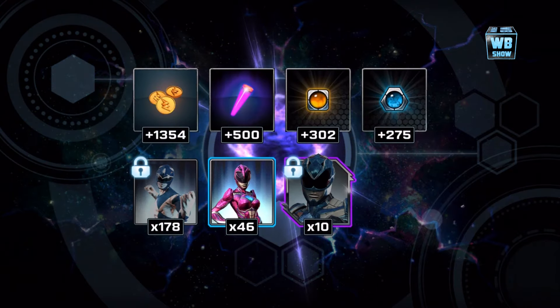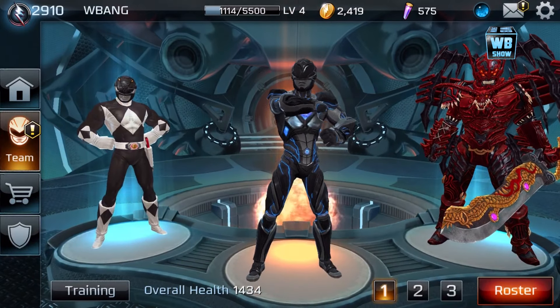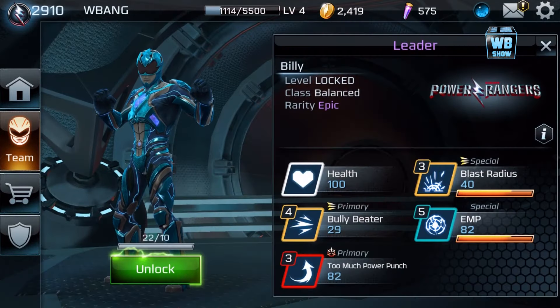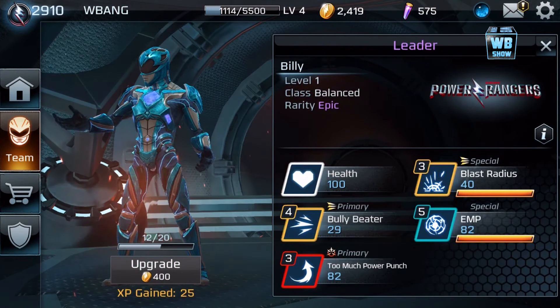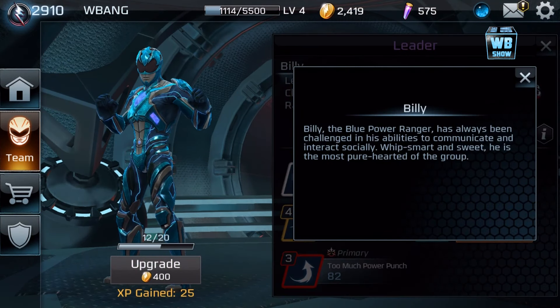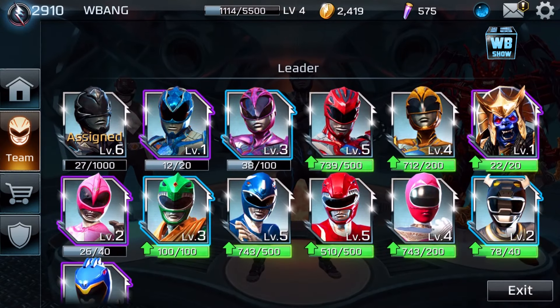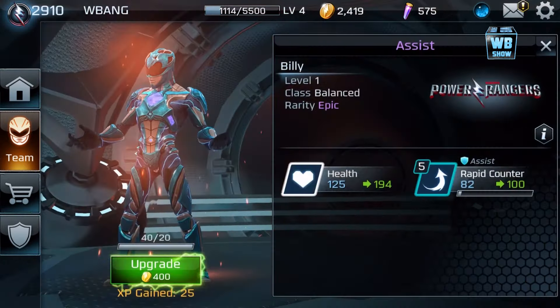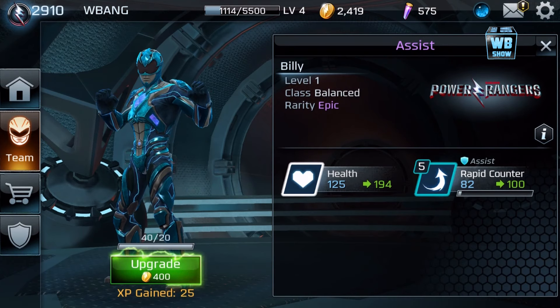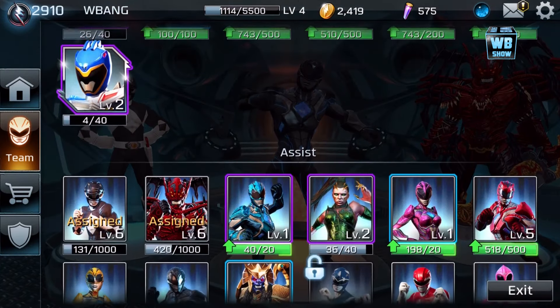Since destiny is telling me to do this, what we're gonna do in this video is take a look at the blue ranger. Here we are — this is the movie version. Look at that, BAM! He comes with two light attacks, one heavy, and one block attack, which looks pretty cool. It's called EMP. I'm not upgrading it because I'm not using the character much. They are epic characters. This one is a counter attack, so I'm not too sure if I like that.